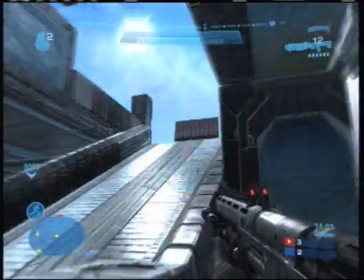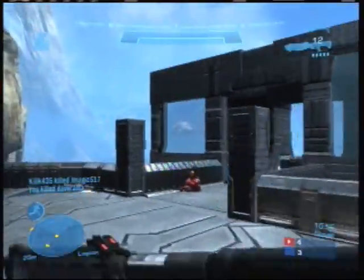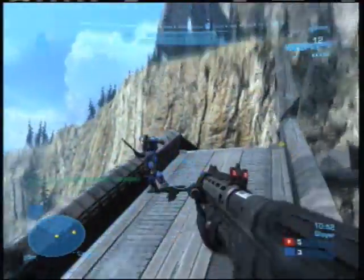Again, with the shotgun and the energy sword, those are great weapons to have when you're using the sprint ability, because you can get right up close to your enemies very quickly and there's not a lot they can do about it.